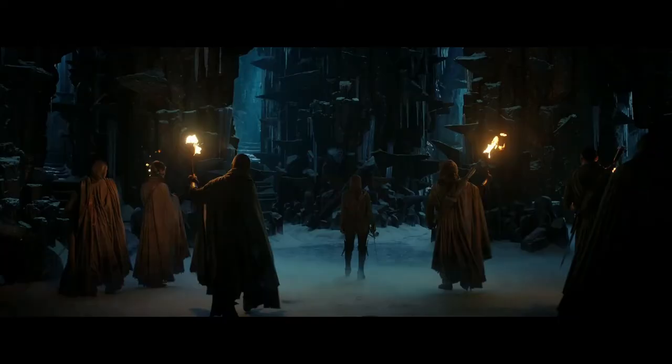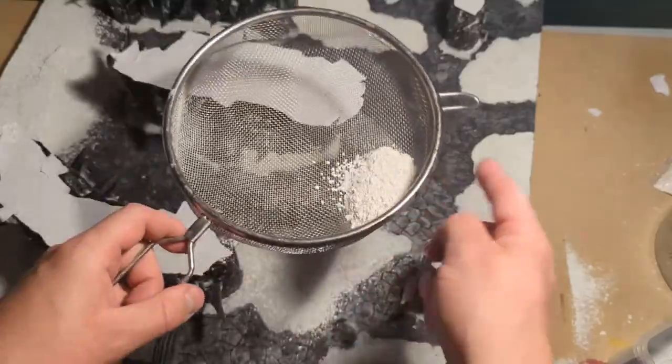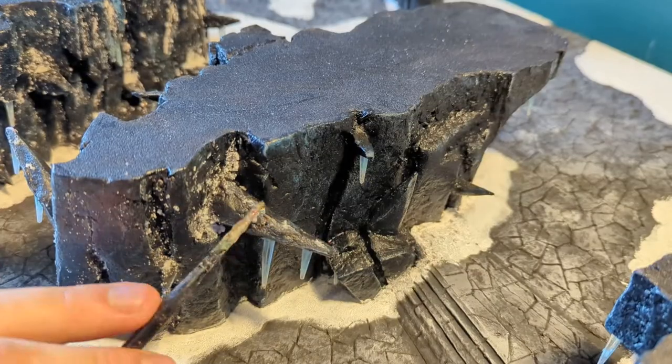It'll be a two-foot square board — I'll have the south side looking like this and the north side looking like this. I'm going to have to make icicles, snow effects, different elevations, steps — loads of stuff I've never done before. Let's see how it goes.